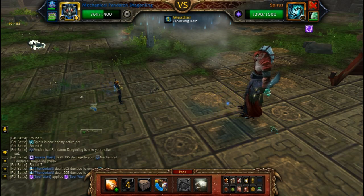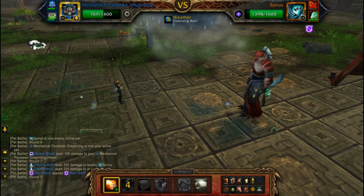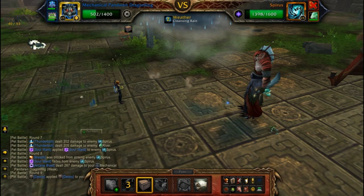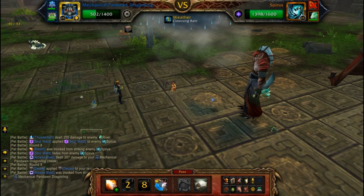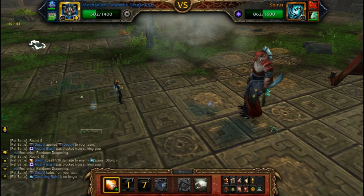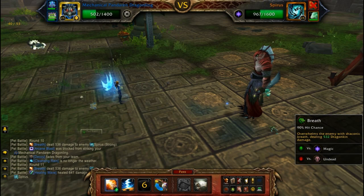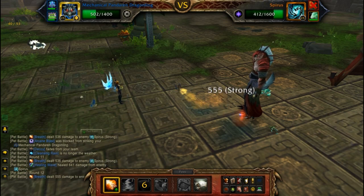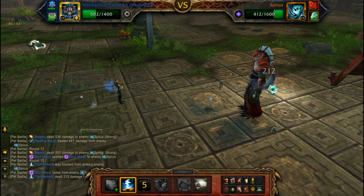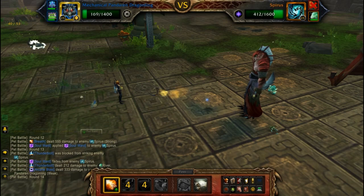He just hit Assault Ward — it blocks a single attack, so I'll just go ahead and do a Breath. Now let's go ahead and throw down Decoy before I take too much damage. Now just follow it up with Breaths. I think I screwed up the first round — it seems more logical to save Thunderbolt for when he does his Soul Ward. His Breath just does so much damage.